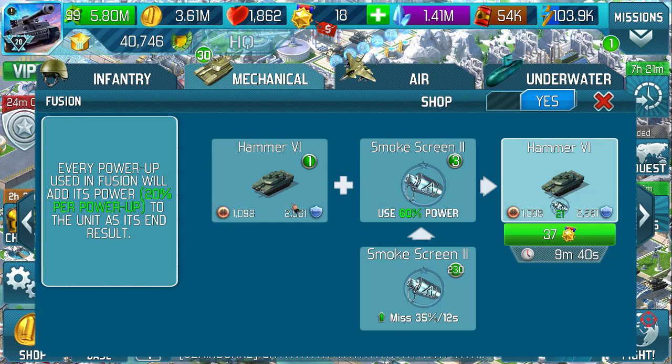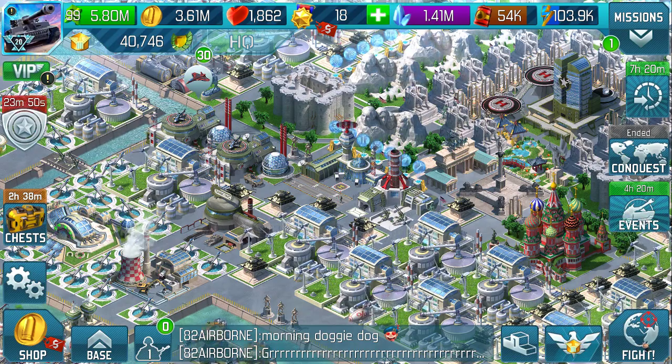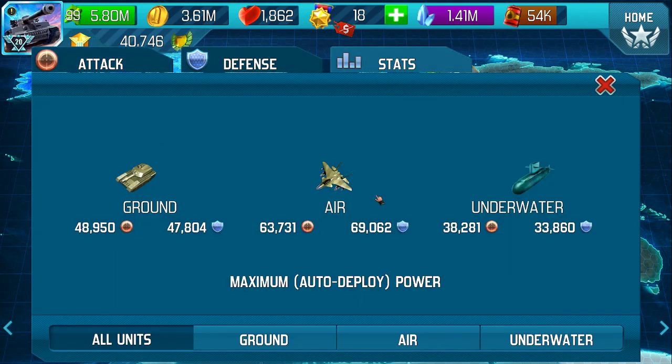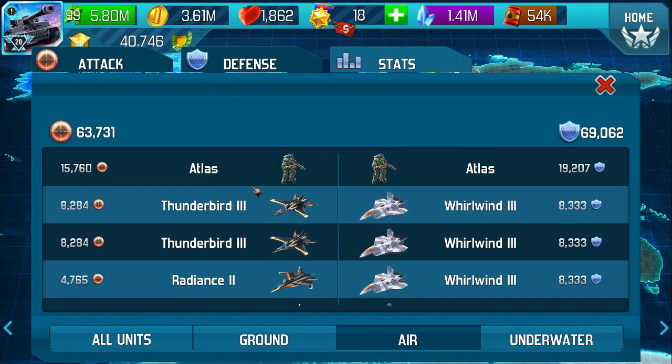Now, just going back to a particular unit — let's go back onto our army and look at this Thunderbird. Now, my top units under stats — there's a big question: what do I do with them? Well, if something's got a fantastic defence, you leave it the hell alone. You just don't touch it. You don't ever use it in a battle.